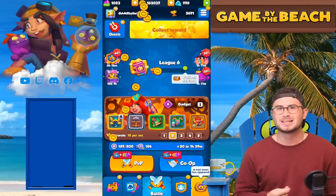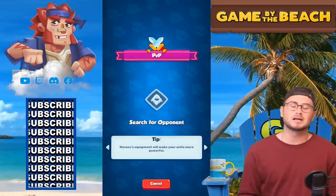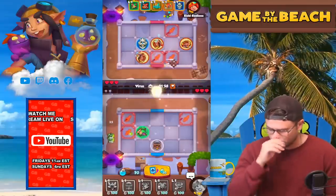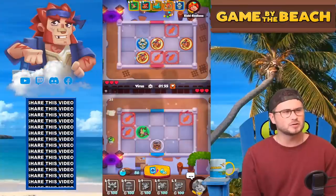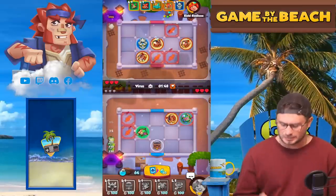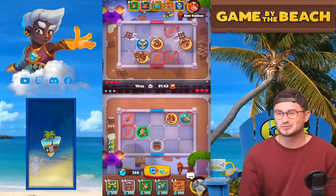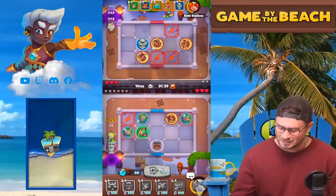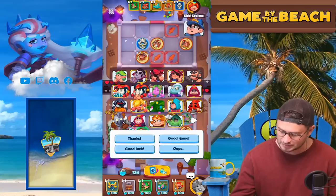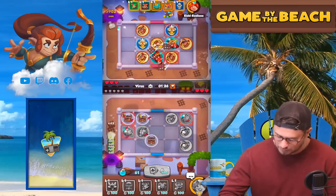We have a higher level pretzel and we beat him by 300 crit, which is significant. I've seen worse matchups. One win in the books — let's go right into the second game. Next game is against spirit master, which I think will be pretty cool. I'm not even sure what faction spirit master is — it's a fox, so maybe forest faction? That would make sense.